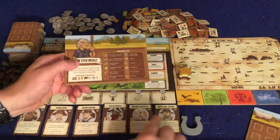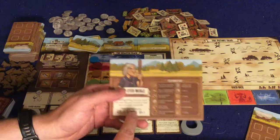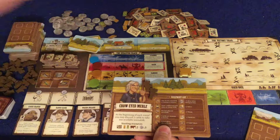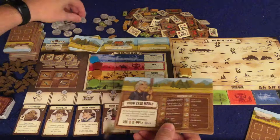He's also going to start with one medicine, which will prevent one of his townsfolk from dying when disease hits. He's going to start with two cattle. Cattle are interesting because they give you points persistently throughout the game — at the end of each phase, and there are four phases, you get points for all the cattle you have. So having cattle is a great way to get points. Then you're going to start with three coins, which you'll use for a couple of different things we'll talk about later.